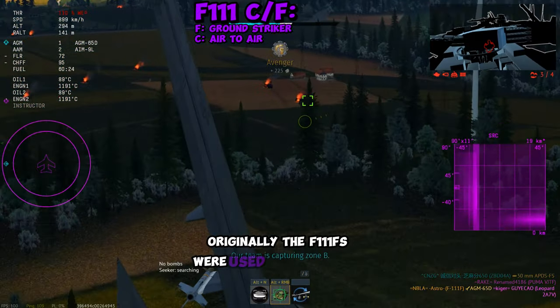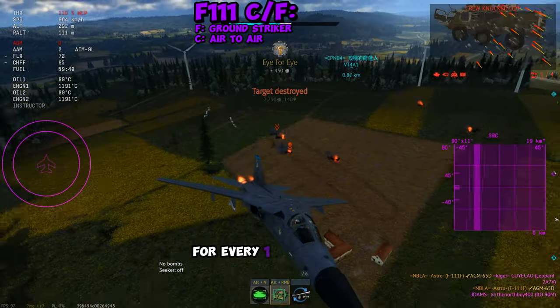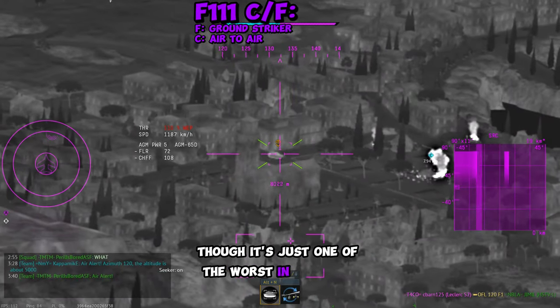Originally, the F-111Fs were used during Desert Storm and completed 3.2 successful strike missions for every one unsuccessful one, making it one of the best strike aircraft the US used. In War Thunder, though, it's just one of the worst in the game.